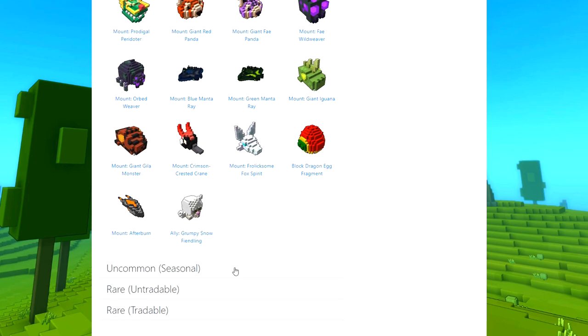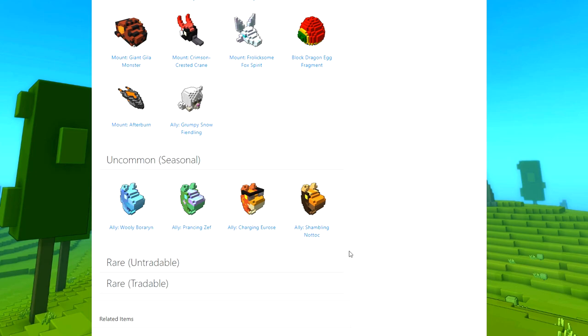I also have uncommon seasonal items — oh, pinatas! Lovely. Yep, 4 seasons: winter, spring, summer and autumn. I would like those, at least one please.